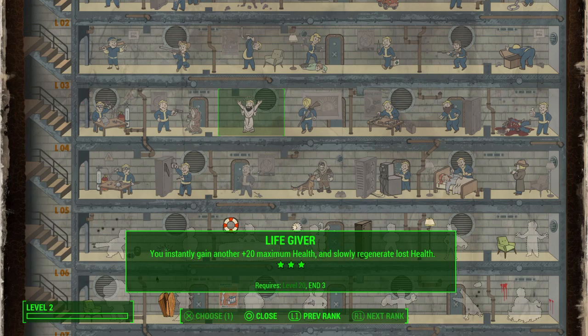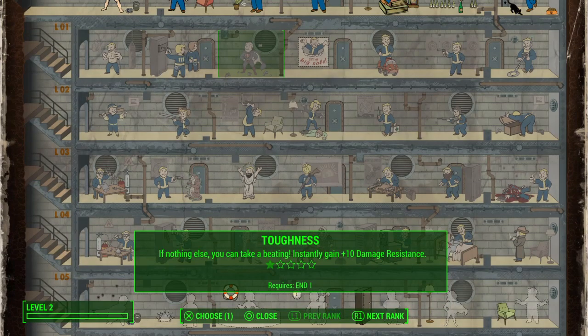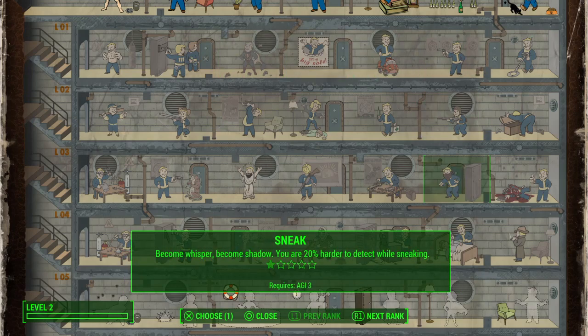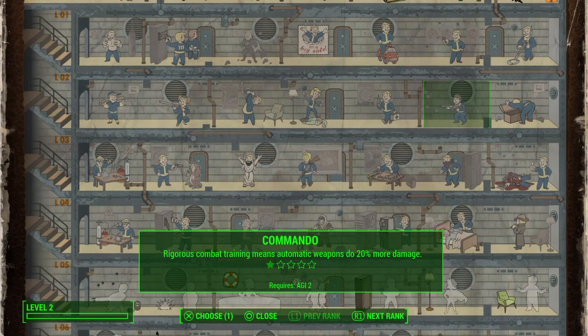I'll leave it there for now — that's my thoughts on perks, guns, what type of weapons to use, and what perks you should get. When starting out, I will always spend my first perk point on my weapon perk, and immediately upgrade whatever weapon I have using the appropriate crafting perk. Second, I will spend on the crafting perk so I can get better upgrades.